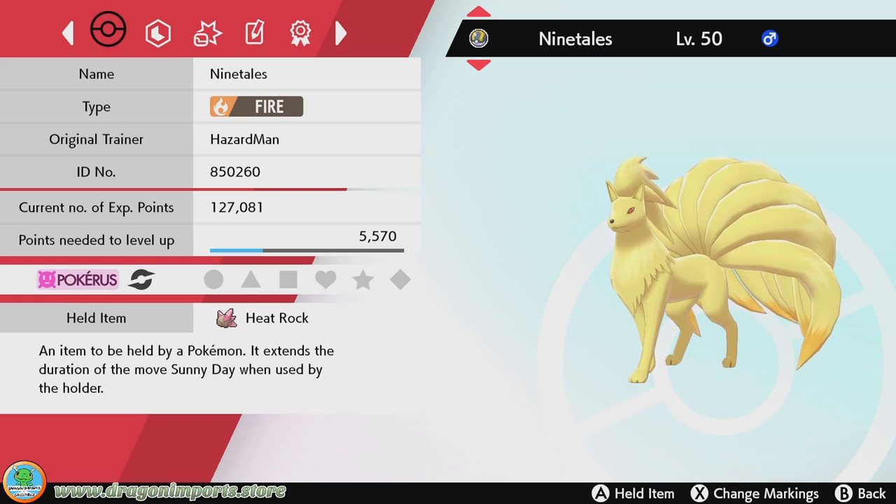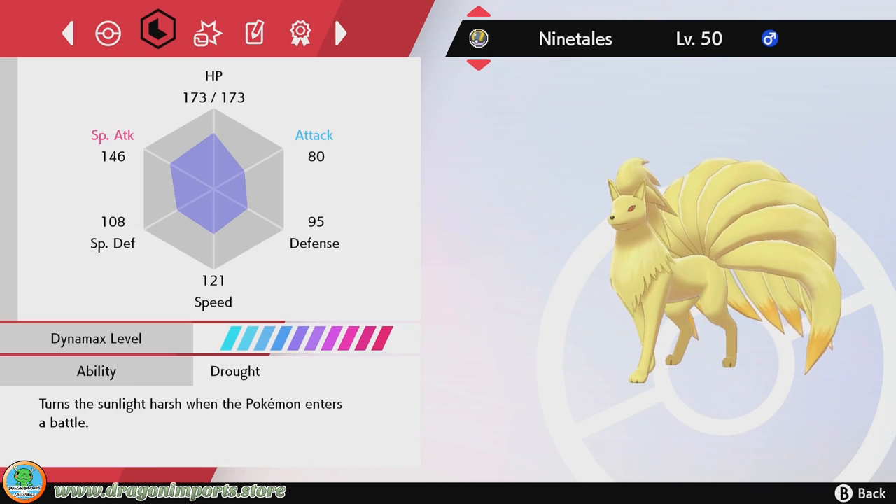Heatrock previously did not extend Drought, but I think around gen seven, when they changed weather conditions so that Drought wouldn't keep Sunny Day up forever — it now lasts five turns, but with Heatrock you extend it to eight. If you're going all in on a weather build, you should extend Sunny Day as far as possible. We're not using the Sunny Day move on Ninetales at all, so we'd have to swap in and swap out to refresh the effect. We're going with the Hidden Ability Drought — you can get that from Raid Battles. I personally brought this one over from Ultra Sun and Ultra Moon because I had it handy.